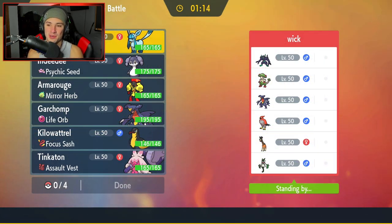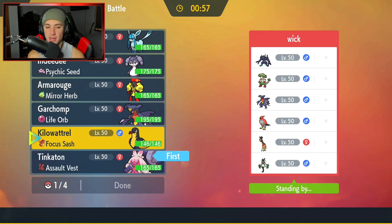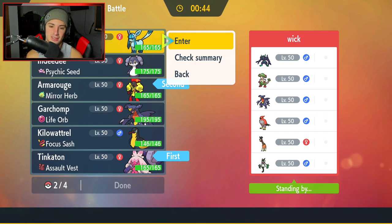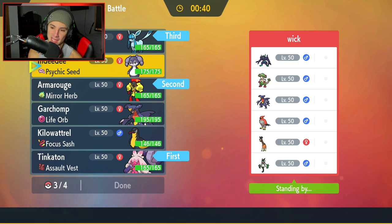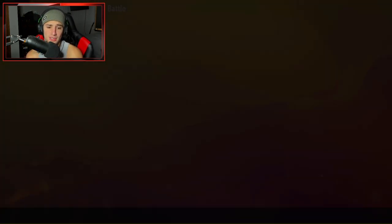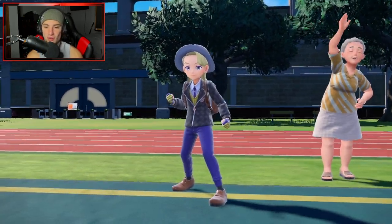Final match coming at you guys — let's grab a perfect record. Going up against a Grimmsnarl and Breloom team. I love Breloom. They also have Garchomp, Talonflame, Ferrothorn, and Meow Escarlade. I feel like Tinkaton's going to be great in case they lead Ferrothorn — we can also Fake Out Talonflame if it's not holding Covert Cloak. I'm going to lead Tinkaton and Armourouge and try to pop a Trick Room. Then Glaceon and Indeedee in the back end — I can always hard swap into Indeedee, pop the Psychic Terrain, and start Expanding Forcing. Sounds good and it'll be unexpected since they're probably expecting Kilowattrel and Garchomp.